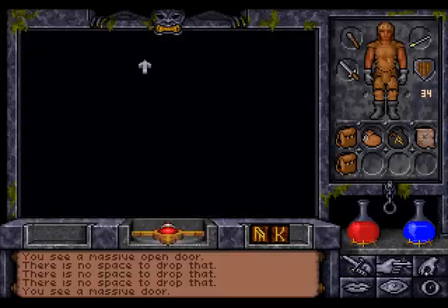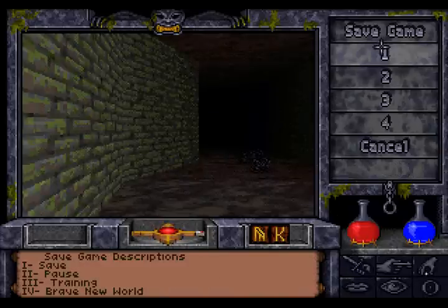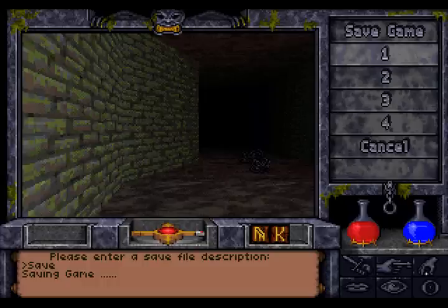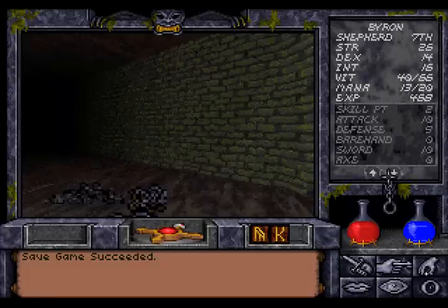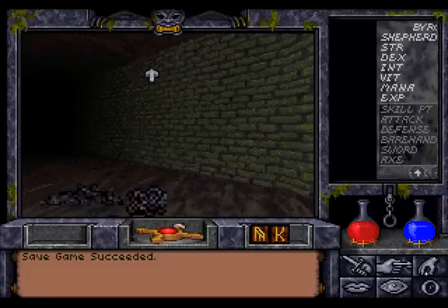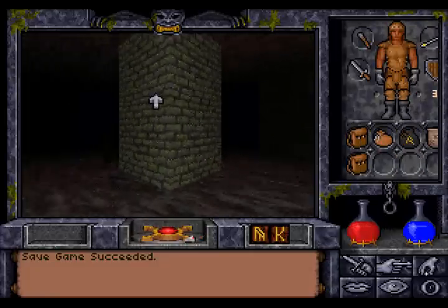There's a lot of debris here, we don't need that — and enter. Next level. Let's save, just in case. We went up a level here — we're now level 7. We have two more skill points. That is nice.